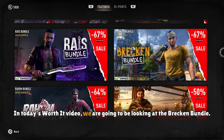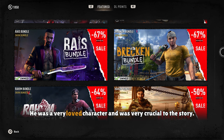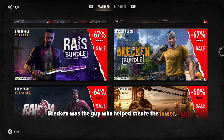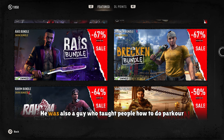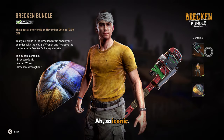In today's Worth It video, we are going to be looking at the Brecken bundle. Now for those of you who don't know, Brecken was a main character from Dying Light 1. He was a very loved character and was very crucial to the story. He was actually somewhat of a legend — Brecken was the guy who helped create the tower, a safe zone to help people in Haran and to protect them from the infected. He was also the guy who taught people how to do parkour. And his most famous moment? Punching a TV. So iconic.